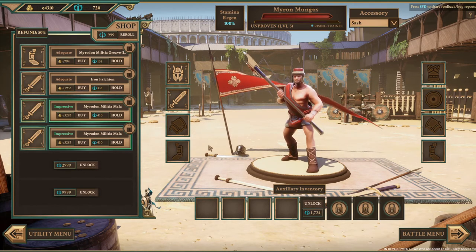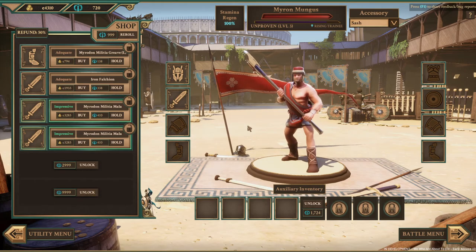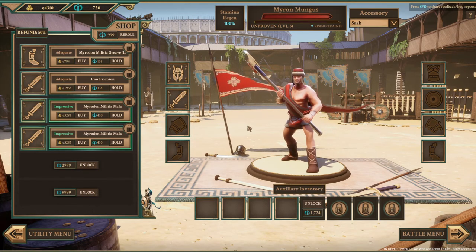On that note, we're going to call it there. That's just a quick Scolo overview of how the menus and selections work for those who are about to die. Take care and enjoy — please do like and subscribe.